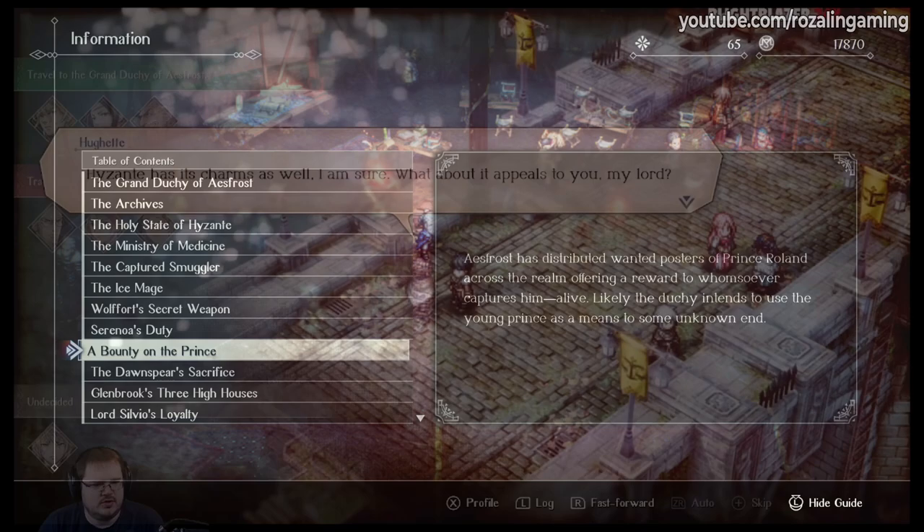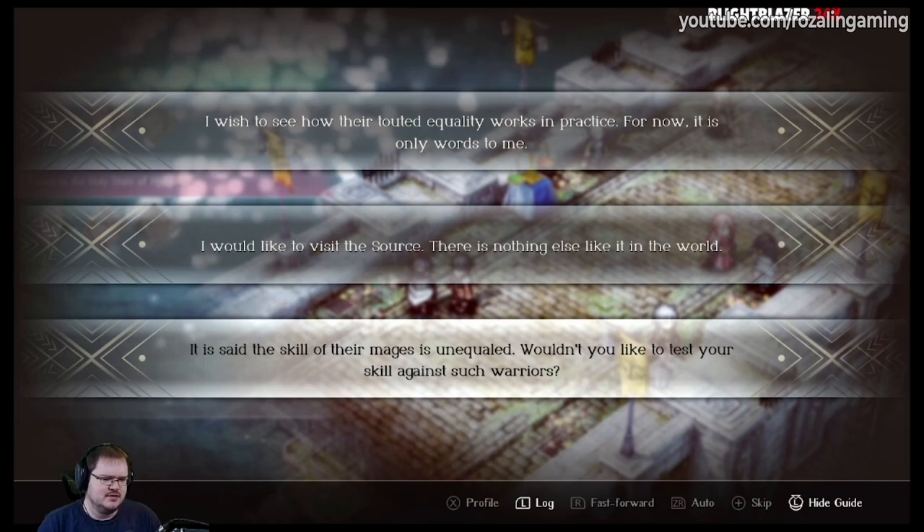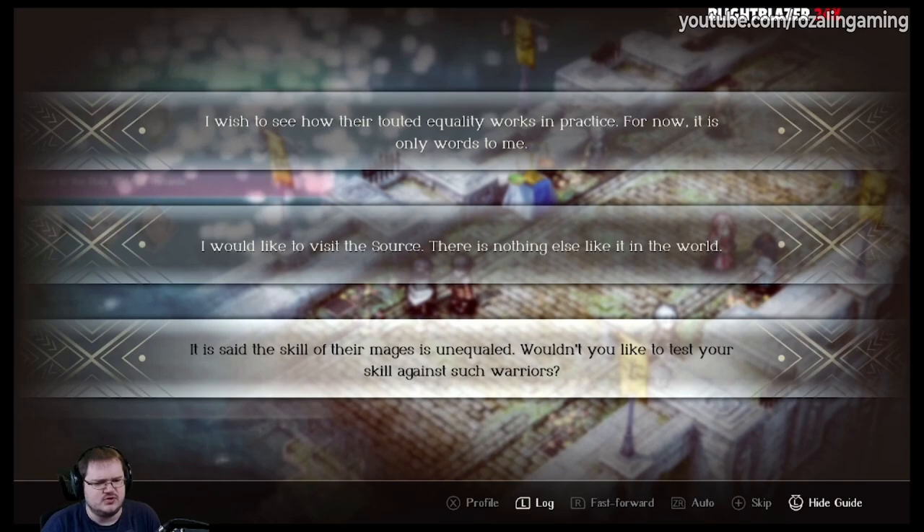Now while doing this will unlock those dialogue choices that would otherwise be blocked off to the player, it's important to note that the unlocked dialogue options aren't necessarily always the best option for you to choose. But by talking to everyone and getting all of the information you can, you do give yourself the best shot at influencing the path you take through the game.